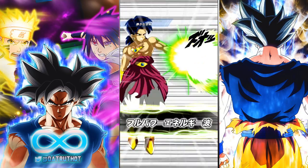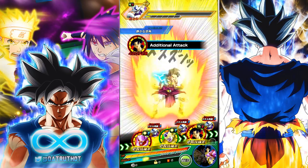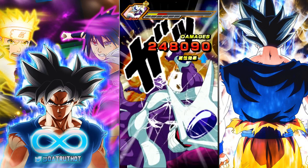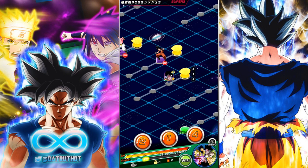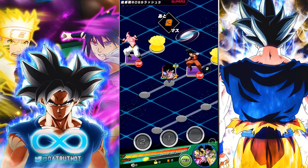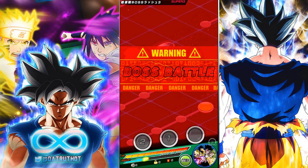Here's the SSR Broly — he had a 400,000 attack stat at 1% in the dupe system. That's pretty good. Rainbowed, he would be very close to being able to touch a 1,000,000 attack stat with Turlis on rotation. For an SSR, that's pretty damn good. Broly is not a bad unit at all.